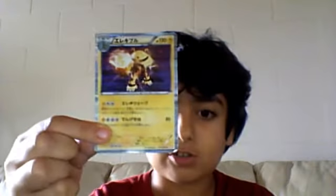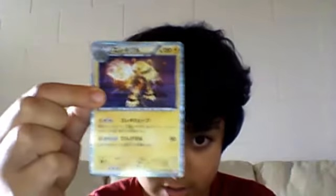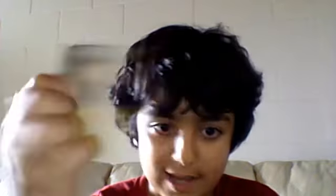Here's the suckiest. Here is a Japanese card. His name is Electrical. 120 HP, and his weakness is fighting.